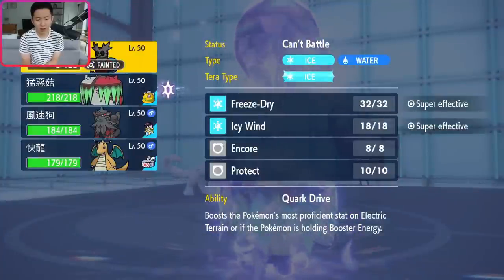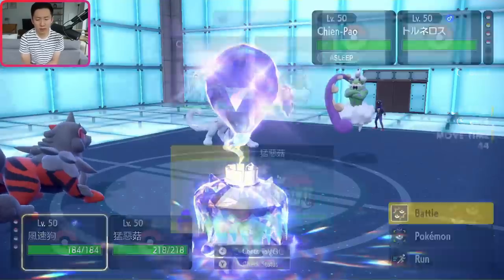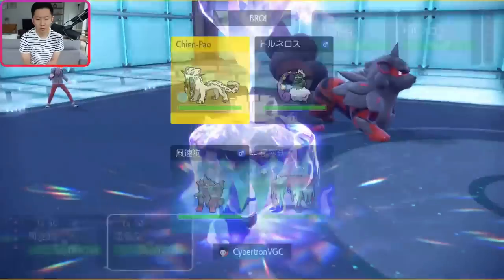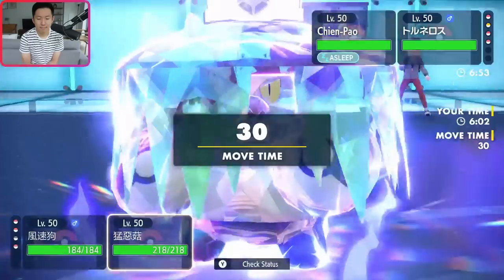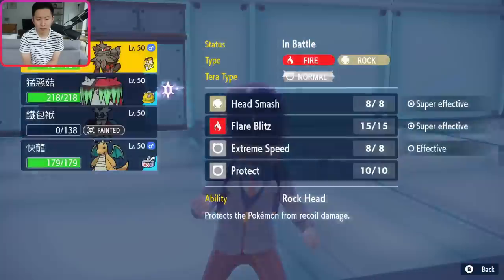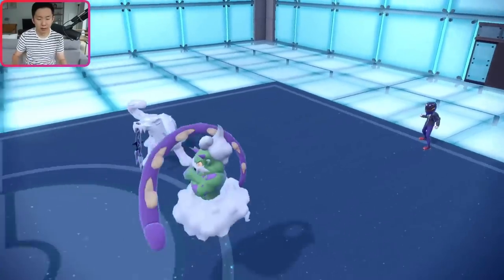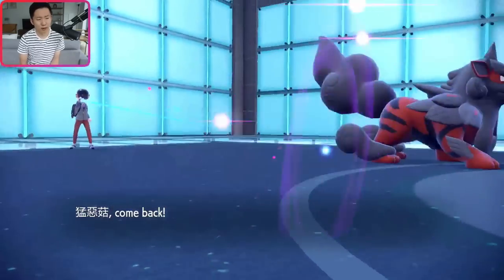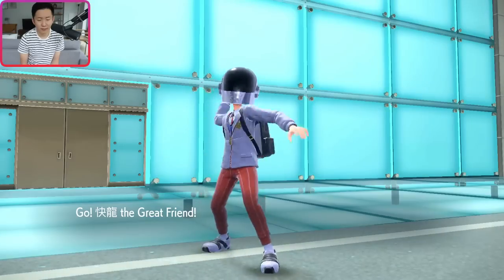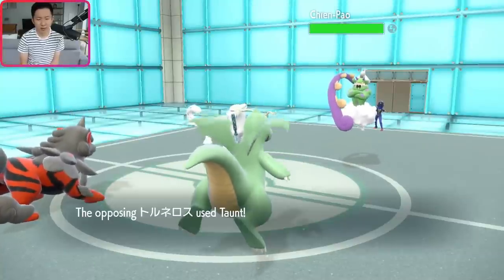I was wondering if we would have survived that without the crit — probably not. I get my Spore off. Protect, Ghost Terra, Spore would have put me in such good shape. I can bring out Arcanine now. This is an interesting spot for my opponent — what do they do with the Tornadus slot? I could actually just hard pivot out into Dragonite immediately to stall out their Tailwind. They go for the Sacred Sword indeed. I think putting something to sleep in this game is so huge, so I don't mind how things played out. Chien Pao stays asleep.